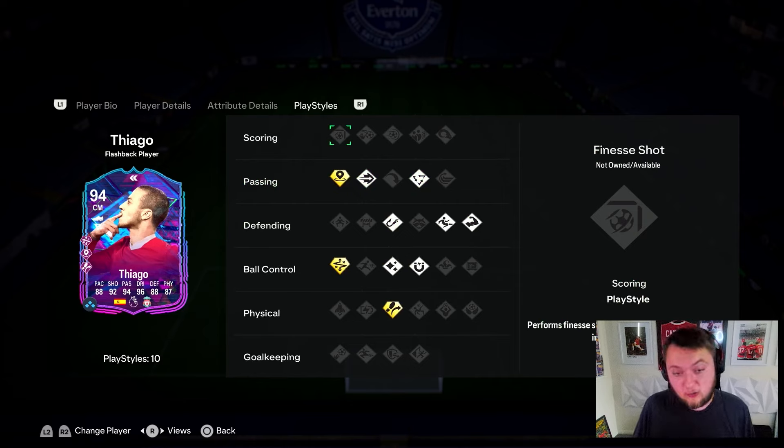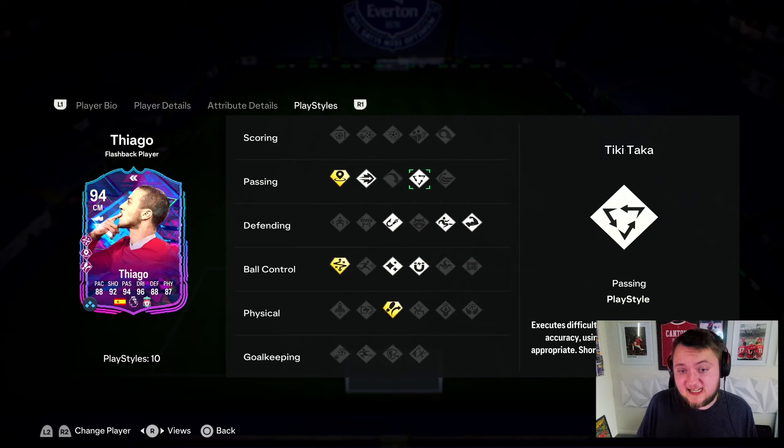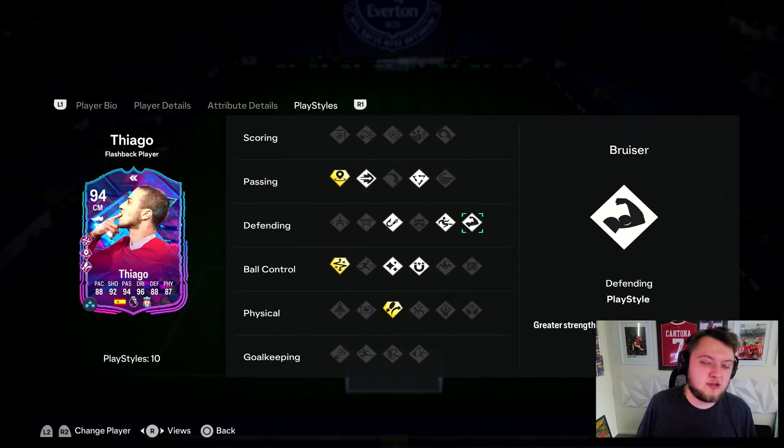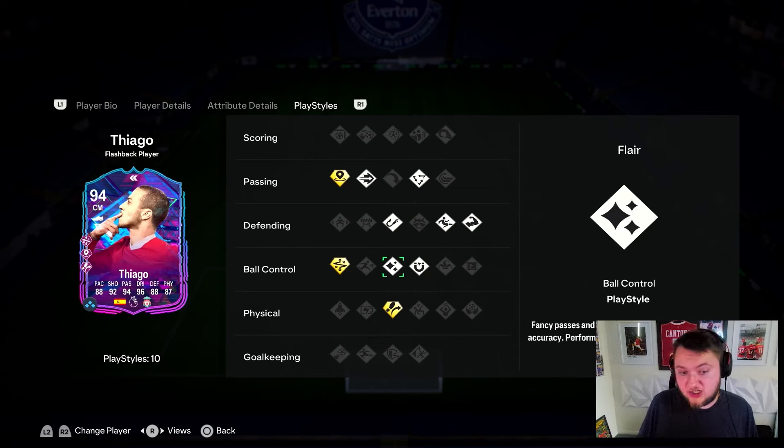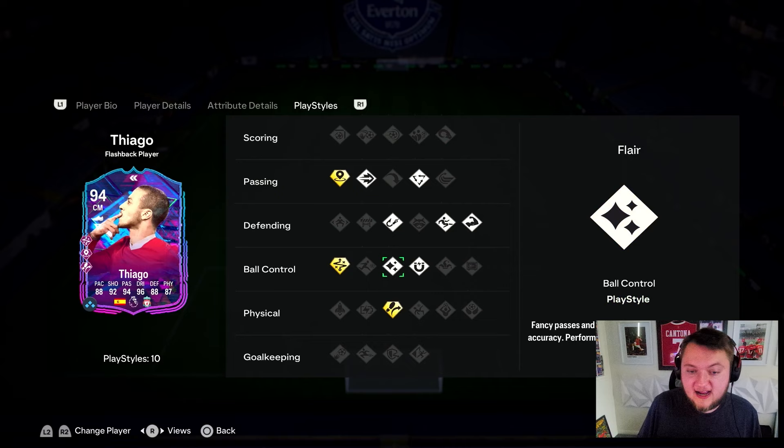In terms of playstyles, I really, really like his playstyles. Incisive Pass Plus is actually growing on me at the moment — I don't think it's actually that bad. Ping Pass, good to see. Tiki-taka, good to see. Side tackle, bruiser, Intercept — very nice to see as well. Flair is good, First Touch is good. Technical Plus is awesome. And Trivela Plus on a midfielder like this I actually don't think is too bad, though I would have preferred Trivela silver and First Touch Plus instead. His playstyles are very, very good overall.